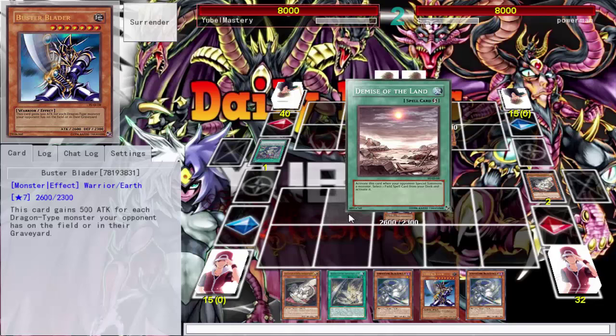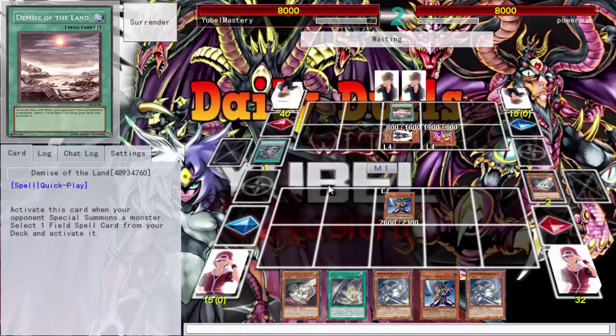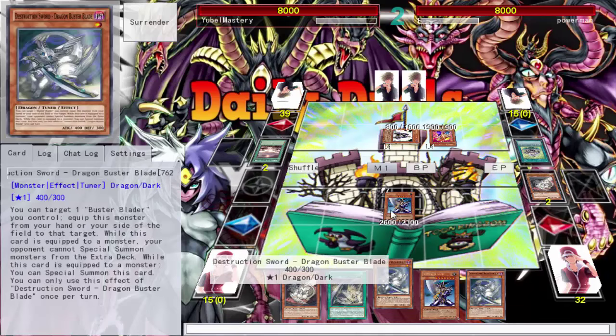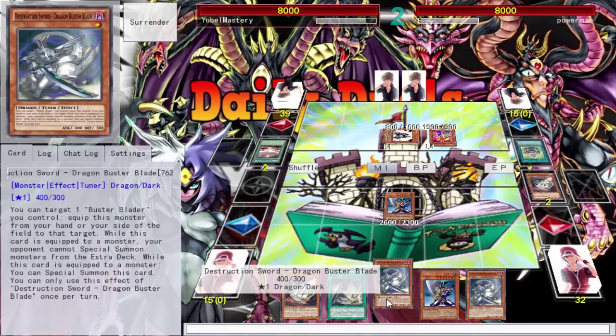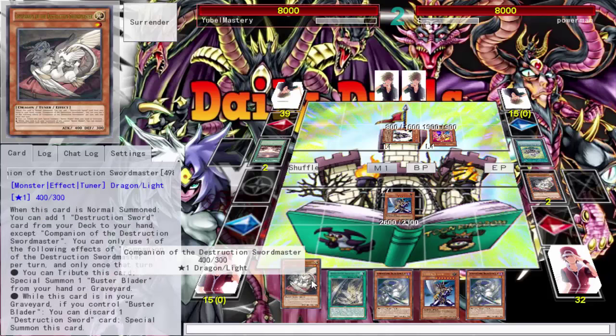Go ahead and special summon that Buster Blader. That card — Bonus Specimens Monster Field — lets you activate a field spell from your deck. Go ahead and play that Tune game. Now I can only use one of the Fact Points per turn, and I'm going to equip and lock him out of the extra deck.